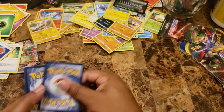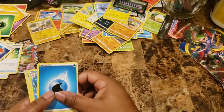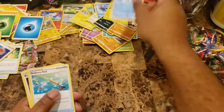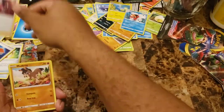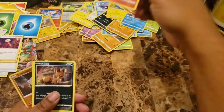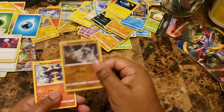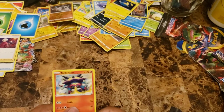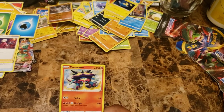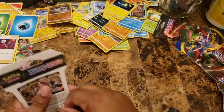Green code card again. Water Energy, Seaking, Ordinary Rod, Beedrill, Mudbray, Ponyta, Scorbunny, Nickit, Chinchow. Stonjourner again for our reverse hollow, and Turtonator for the rare.